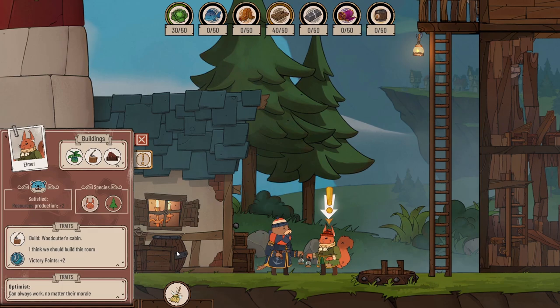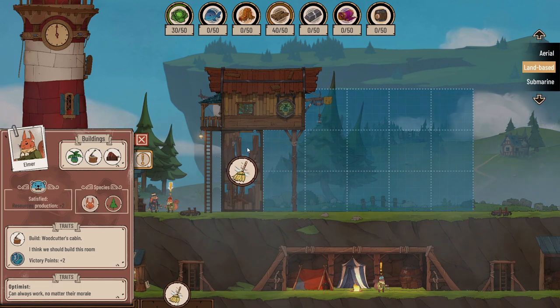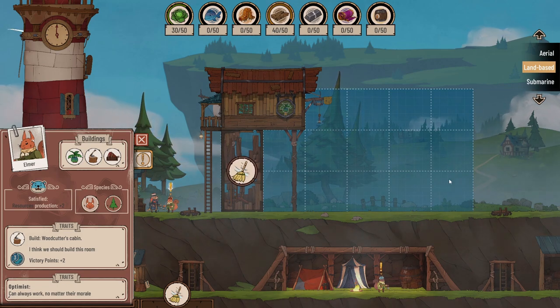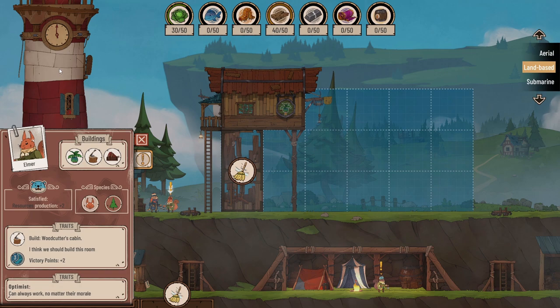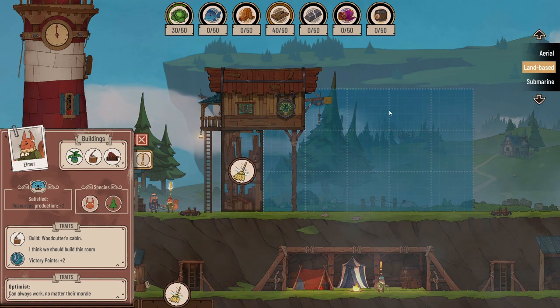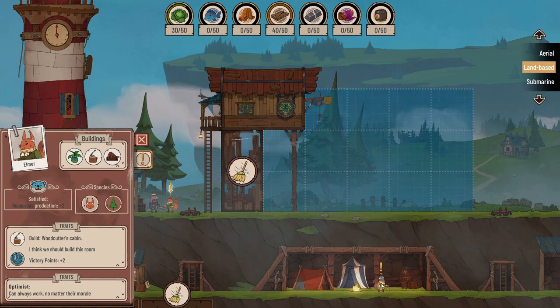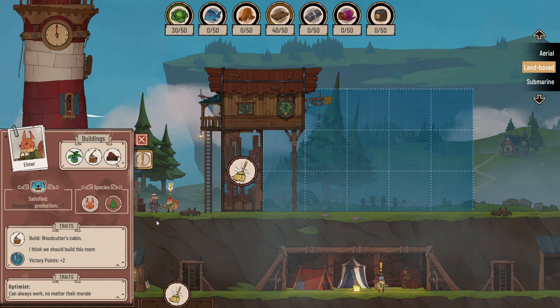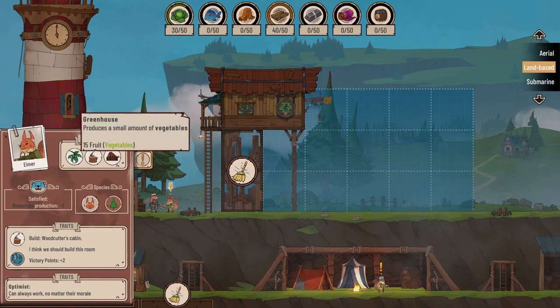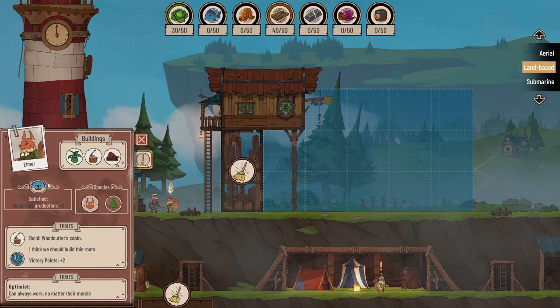There's a big exclamation mark - I think we're being handheld a little bit. We can clear something away, and that's the kind of build area - we get to build in this space here. We build a little kind of wooden shack or tower type thing. There's a person in a little kind of tent area. So we've got Elmer - Elmer can presumably work in a greenhouse, or a woodcutter cabin, or a pantry. They're satisfied, which means they produce more resources.